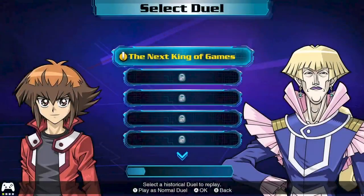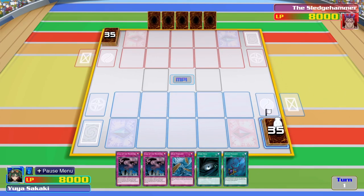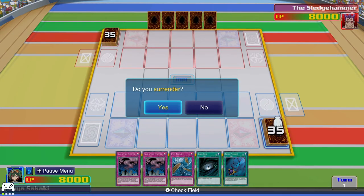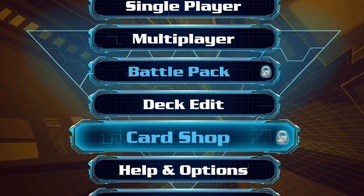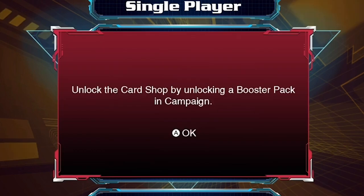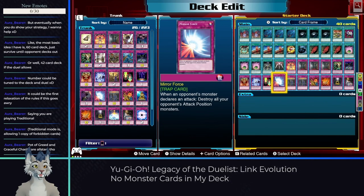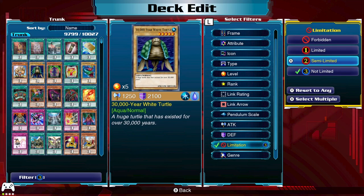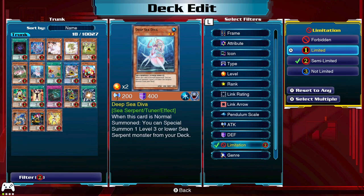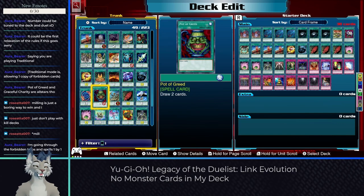We start with access to one duelist in each campaign, giving us a lot of extra spells and traps that we don't start with. In particular, the Sledgehammer deck gives us some new token stuff that's extremely useful and makes the starting bit possible. If you've played other Yu-Gi-Oh games, you might think we could buy from a card shop, but in Legacy of the Duelist we need to unlock the packs first. So after about five hours of surrendering over and over to get cards, I was finally able to build a deck.